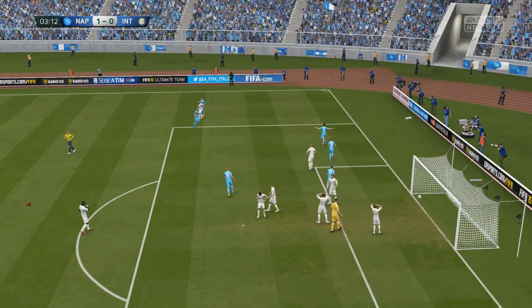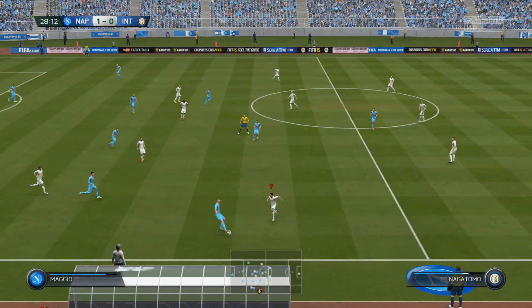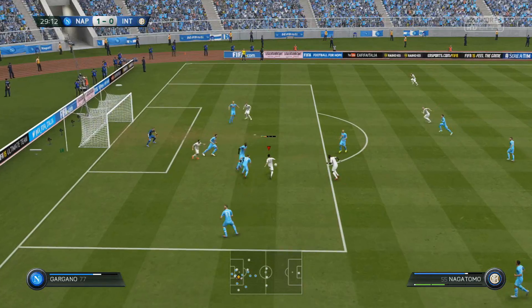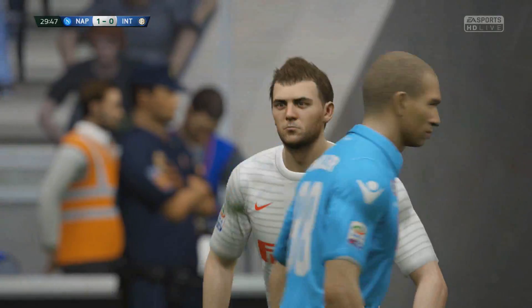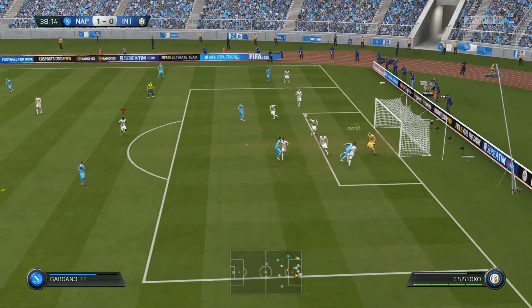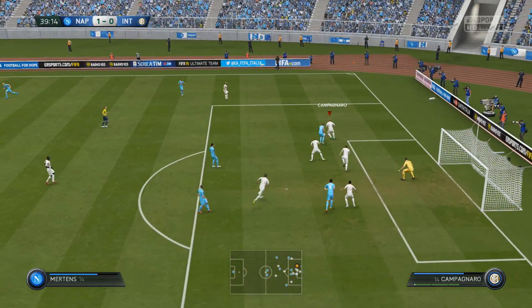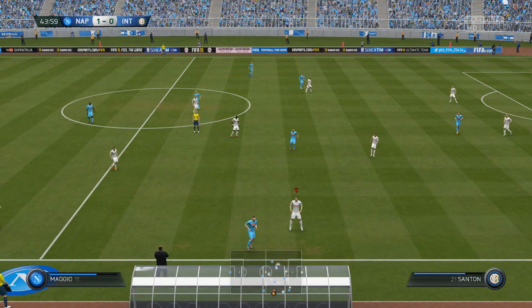Higuain found himself behind the goalkeeper's line but onside — very strange. He took advantage of a defender who had dropped onto the goal line and made the most of it by scoring. Nagatimo plays it across to Brozovic, who is still growing but whose finishing isn't his best stat — he's more of a passer and tackler. Then Gargano hits the outside of the post after we fail to clear properly. A real let-off — we could have been 2-0 down.